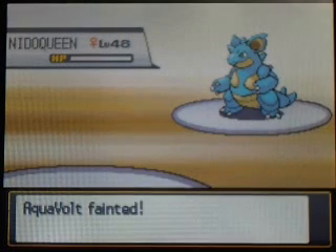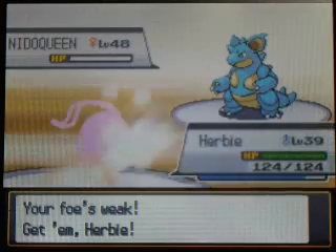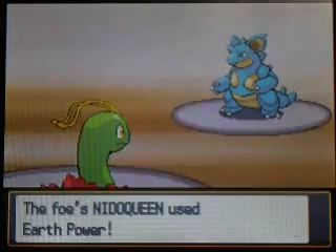Here's a super effective Earth Power which is probably going to kill me, because this thing is at level 48. That was seriously so close to knocking you out - like one lousy hit point, that is honestly the closest you can possibly get. Alright, so Herbie, you need to get up a level. How about you go in there and knock this thing out? I'm not really worried about you getting killed.